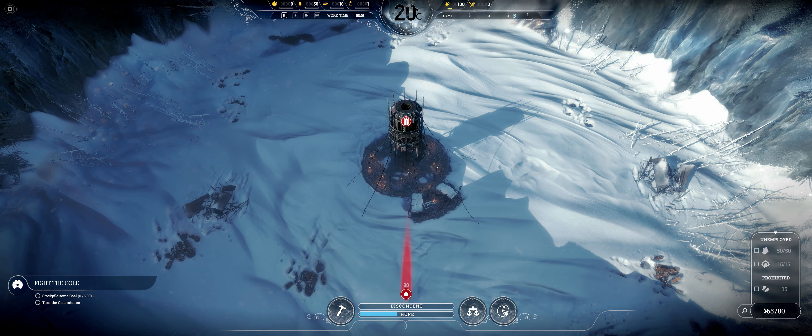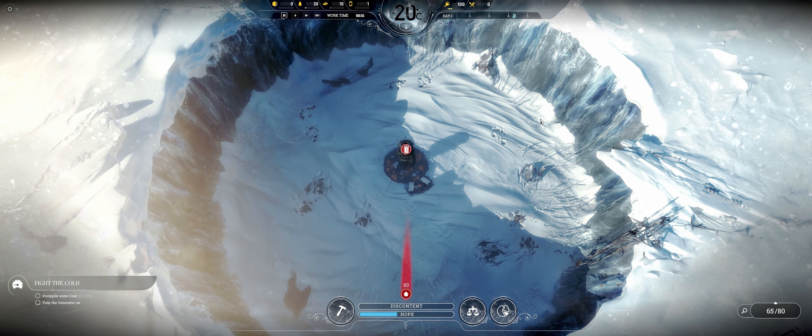Over here we have an overview of our citizens. We have 50 idle workers, 50 idle engineers, and 15 children. We want to keep these people working — everyone needs to contribute. We're starting a new civilization. In the center is our generator, our main heat source. We have resources scattered around: some trees, coal, steel, and wood crates. There's also a scouting screen we'll get to later — that's probably where we'll end our first episode. But to get started, let's get our workers working.